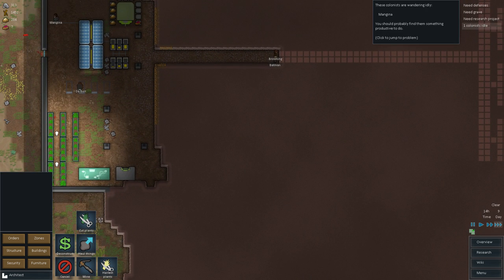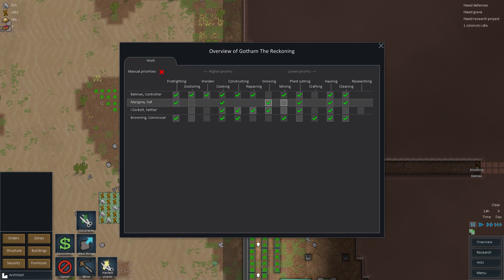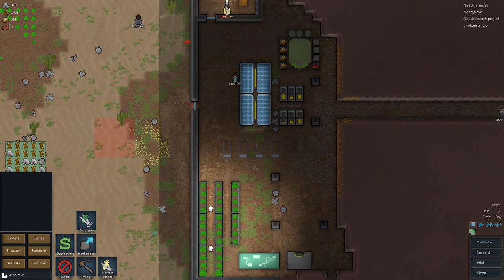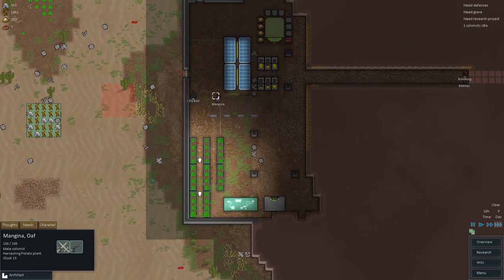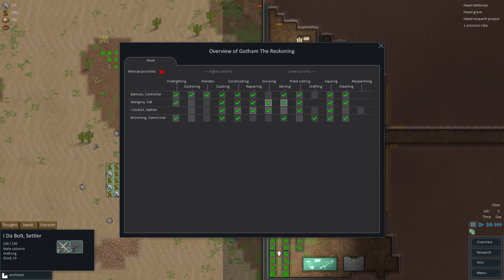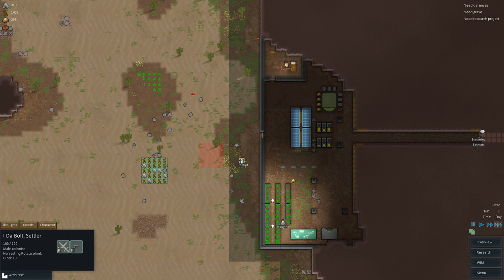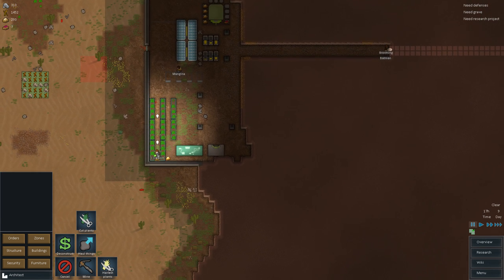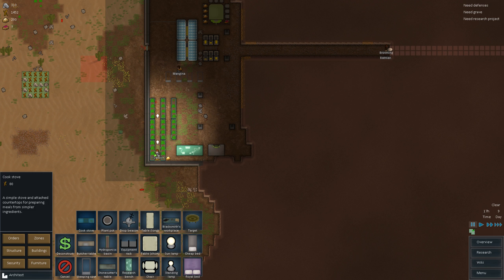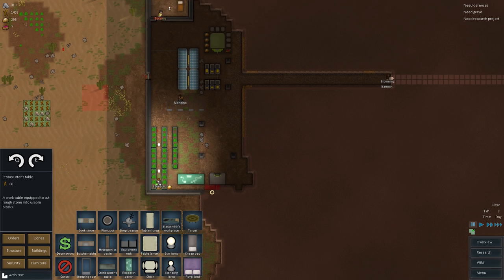We have four people right now and obviously we'll build more accordingly, but for now this will be the main basis of our base down here. One colonist is idle — Mangina, why are you idle? Firefighting is on, doctoring, warning, cooking, constructing — let me give you a hand now that you're done with growing. Repairing and constructing is also important. Two colonists are idle — that's really impressive. You-to-bolt, why are you idle? Not even mining? All hands on deck with the mining.